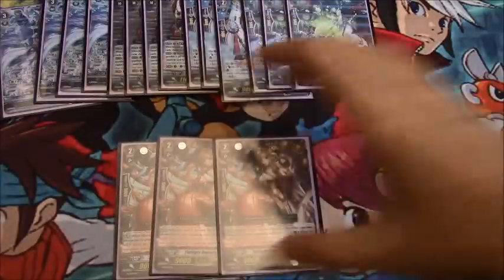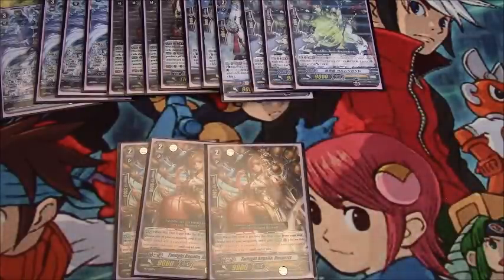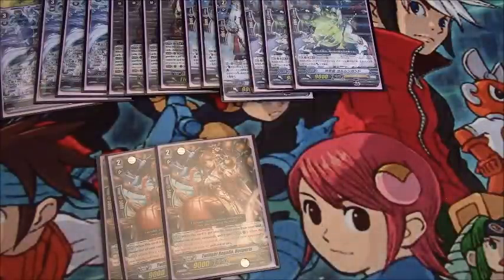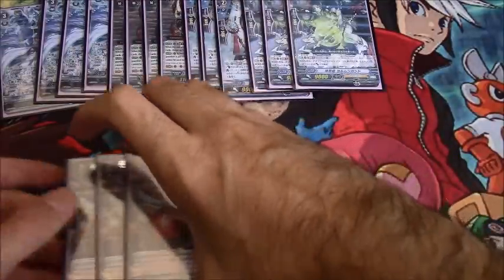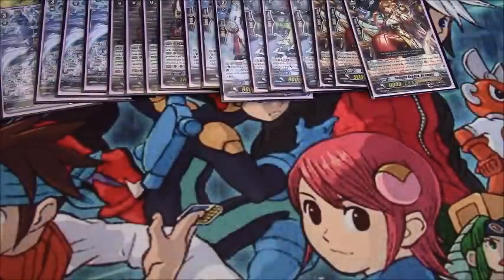Three copies of Twilight Regalia Hesperus — this gives your vanguard the on-hit ability to retire, and it stacks. So if you soul blast 3 of these, on hit you kill 3 things. Since I'm running Hemera and Shiny Angel, I can constantly cycle this. It adds nice pressure: you can give this guy on-hit retire or pass it to a column. It even works with Fenrir — soul blast 6, your opponent can't guard with grade 1s or higher, and if this hits they're going to lose cards. It's pressure that Genesis was otherwise lacking outside of re-standing.